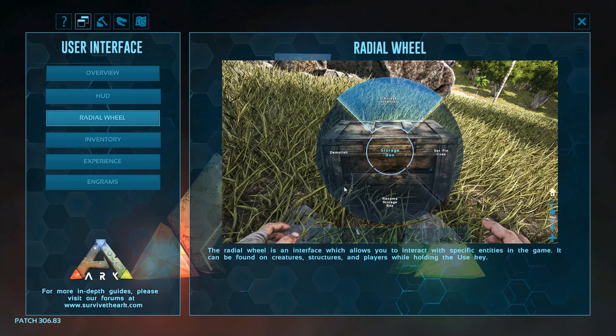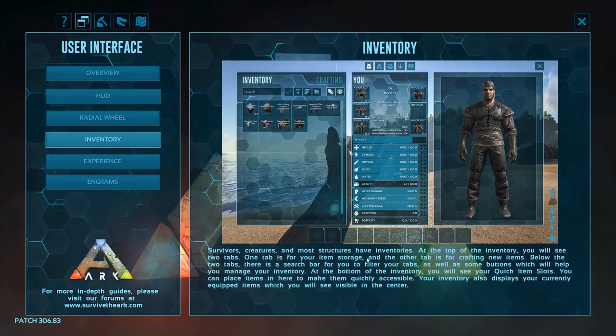Radial Wheel — an interface which allows you to interact with specific entities in the game. It can be found on creatures, structures, and players while holding the Use key. And Inventory — survivors, creatures, and most structures have inventories. At the top of the inventory you will see two tabs: one for your items and one for crafting new items. Below the two tabs there is a search bar to filter your items, as well as some buttons to help you manage your inventory. At the bottom of the inventory you will see your quick item slots, where you can place items to make them quickly accessible. It always displays your currently equipped items.